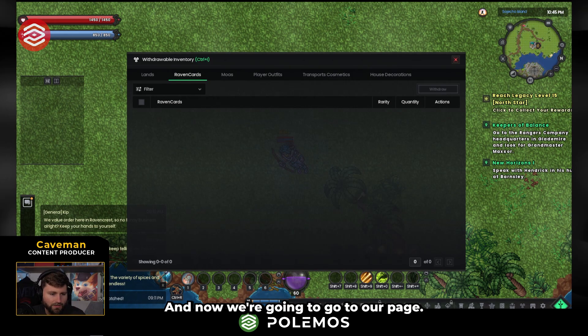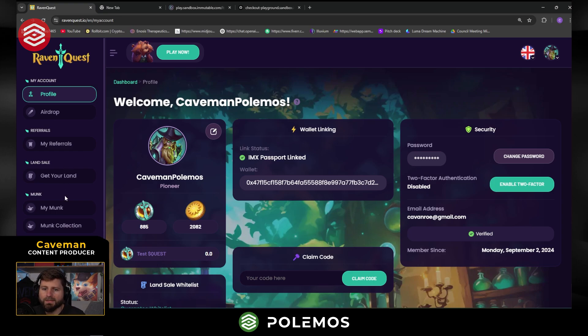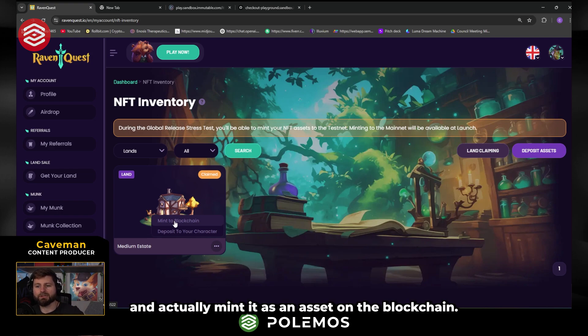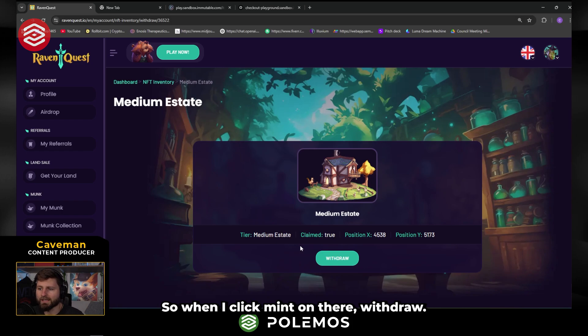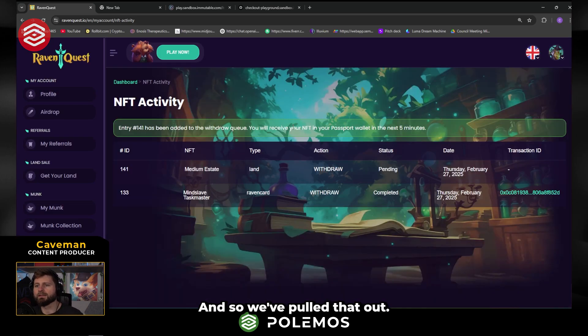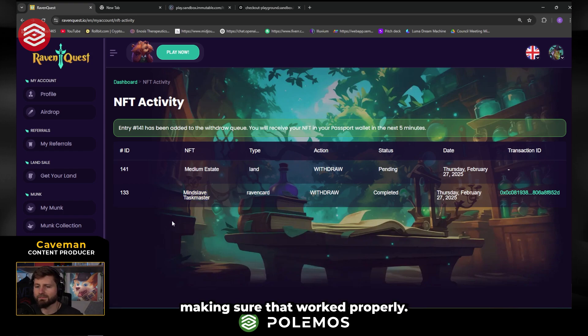Now we're going to go to our page. We go to Raven Quest and then to my NFTs. You'll be able to see there's my medium estate — it has been claimed. Now I can mint it to blockchain. So that's where I'm going to move it from my account and actually mint it as an asset on the blockchain. We're going to click mint, then withdraw. This is just a reminder — we are playing on testnet right now, so this is just a testnet item. We've already pulled one other asset, the Mind Slave Taskmaster, another Raven card — that was my first test making sure that worked properly.